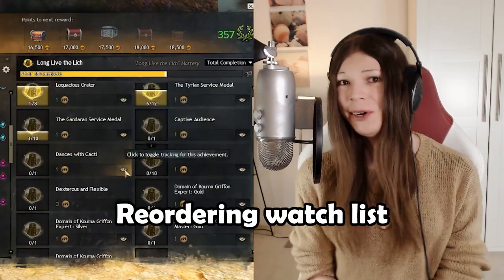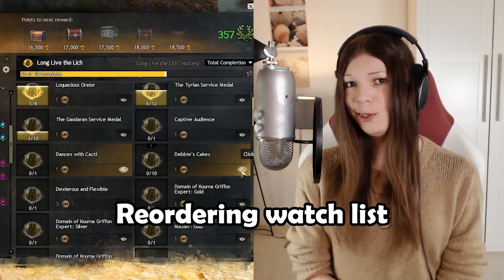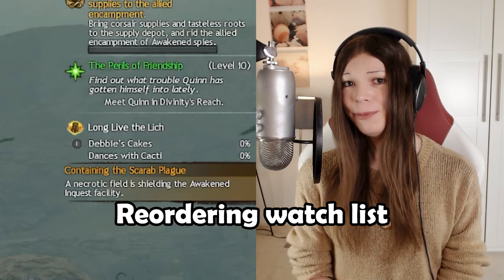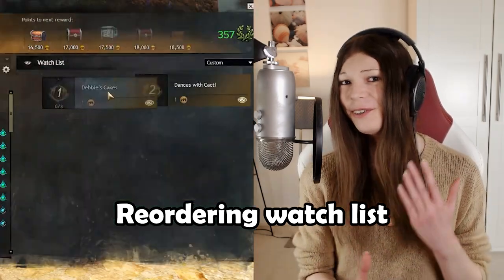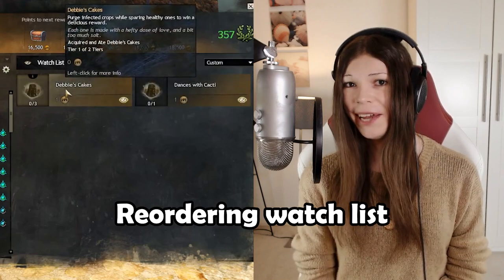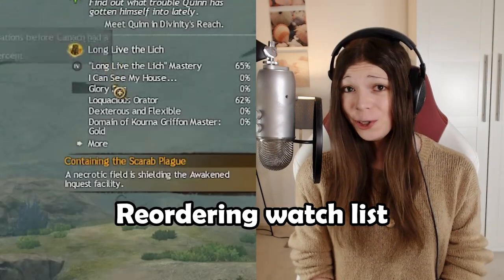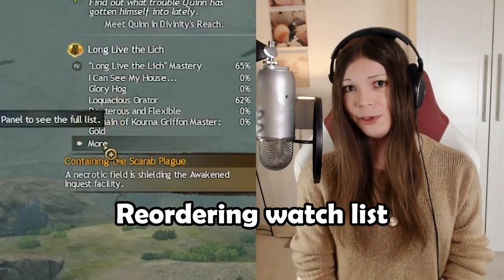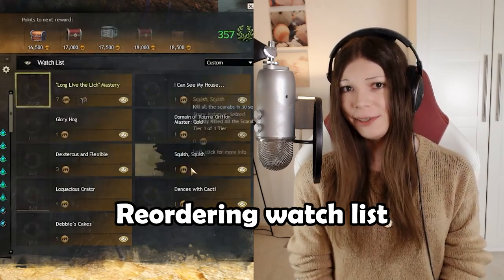Most of you probably know that in the achievements window, you can press the little eye icon next to an achievement to add it to your watchlist. The achievements on your watchlist will show up in the top right of your screen. What a lot of people might not know is that if you go to the watchlist in your achievement panel, you can drag the achievements to change their order. Only the first couple of achievements in your watchlist will show in the top right, so by reordering them, you can pick which ones you care about the most.